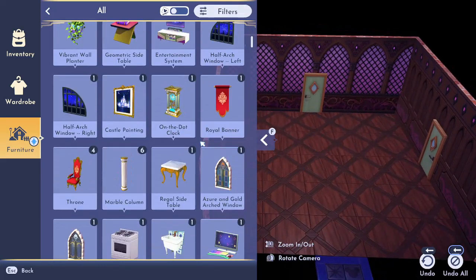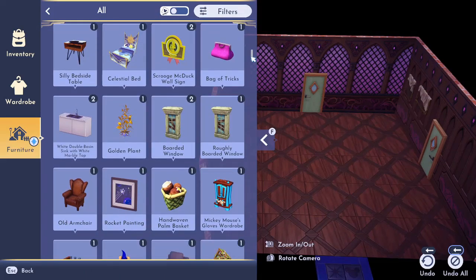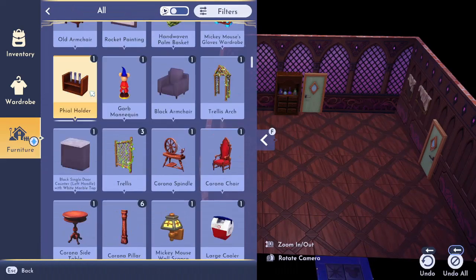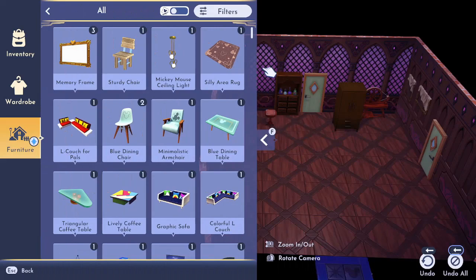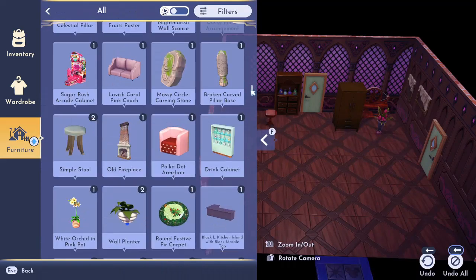You'll see me kind of just floating through here trying to figure out what I'm doing. Like with all my builds, I pull out everything that I might potentially want to use, things that I am seeking inspiration from, and then I pick and choose what I do want to use and what goes where. So this basically is a vision board, but in 3D.